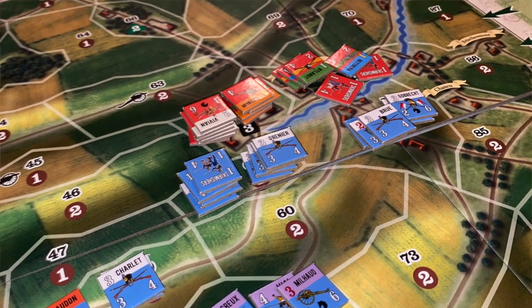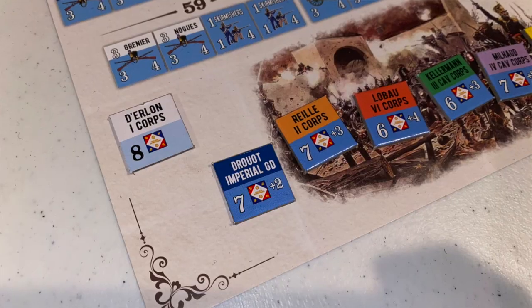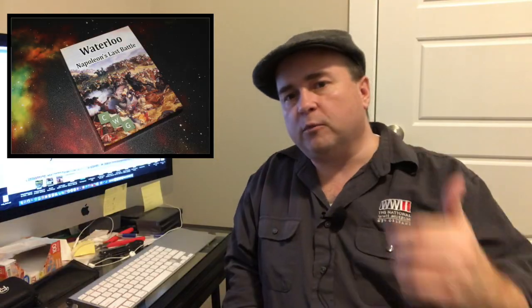Waterloo, Napoleon's Last Battle is a very interesting system with a lot of really cool things going on. I just scratched the surface — there are a ton of rules I didn't get into. The attack system, where you take the lead attack factor and add values from a chart, is pretty interesting. But the real highlight for me is the core system: activating a core and having all matching units move and attack feels really interesting and thematic. That's probably my favorite thing about this game.